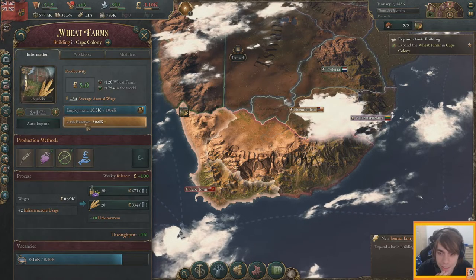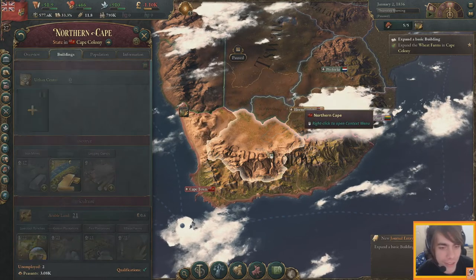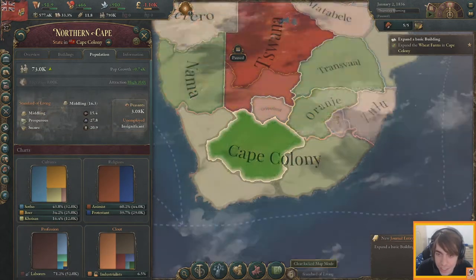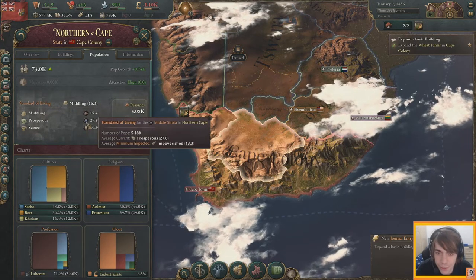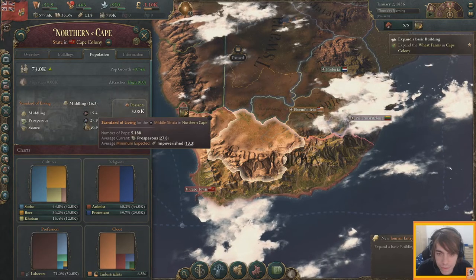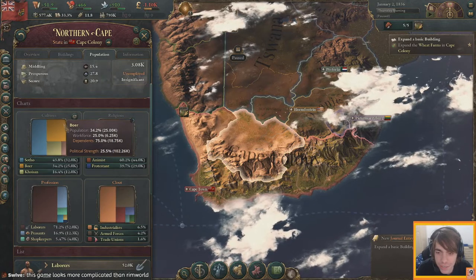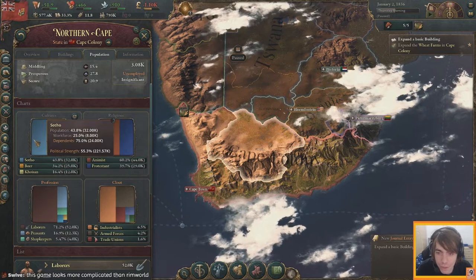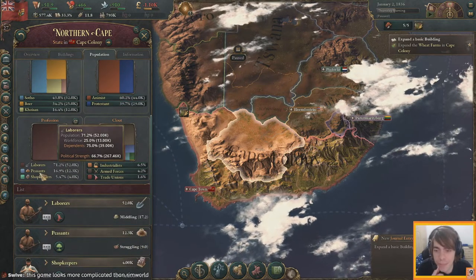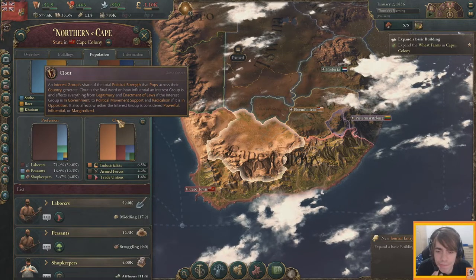Having no idea what all these buttons do is the problem when you're first introduced to this game — it's an overload of information. You just have to hold on and get used to it. The population tab shows standards of living: secure, prosperous, and middling — at least no one is struggling. We have cultural makeup: Boer, Sotho, Khoisan, and English. Religions: animists and protestants. Professions: mostly laborers and peasants with some shopkeepers.